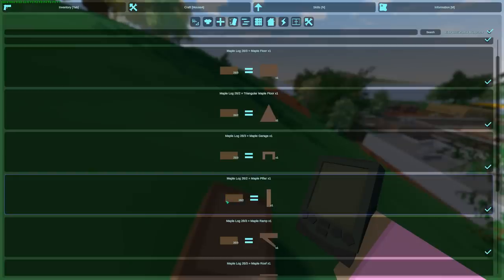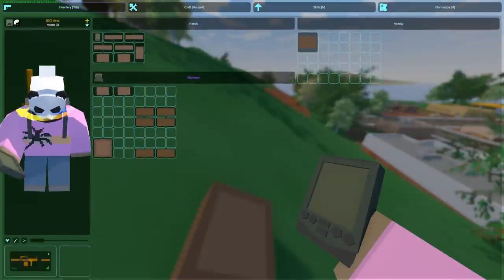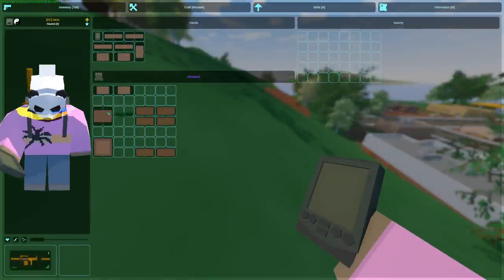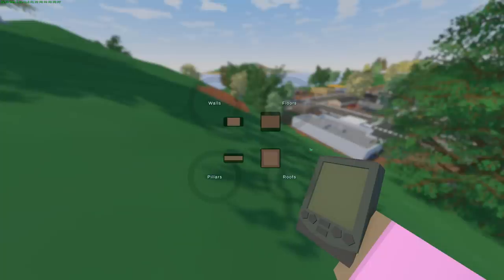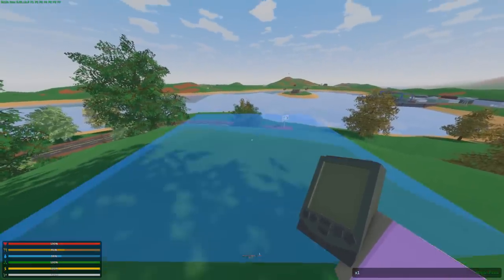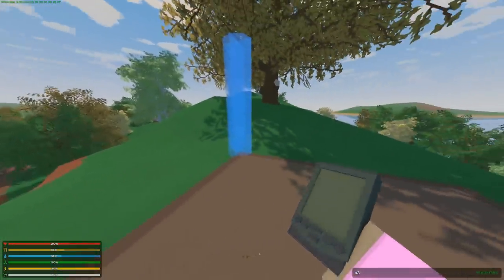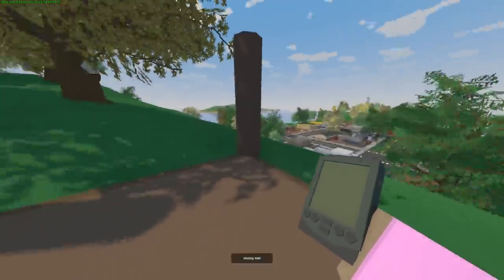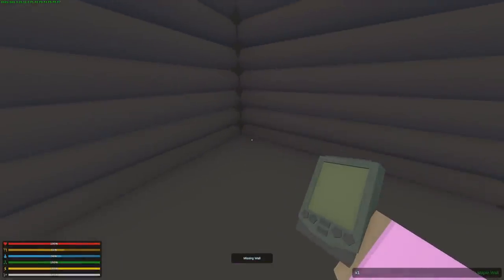All you have to do is craft all the structures you'd like to place first — which is still something I think Nelson will improve in the future. By holding T, which is the same keybind as checking attachments on your gun, you get this menu similar to Rust where you can just select the structures you'd like to place. So if I want to place a maple floor, I click it and just look at that — it does a bit of a goofy sound.